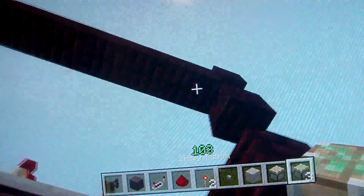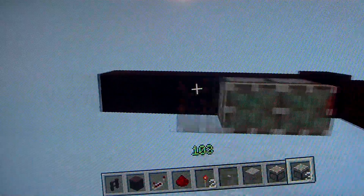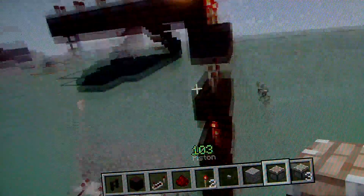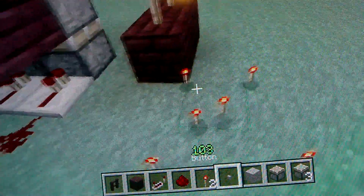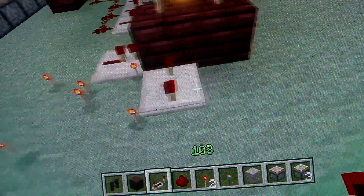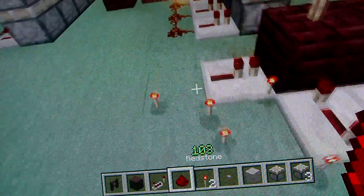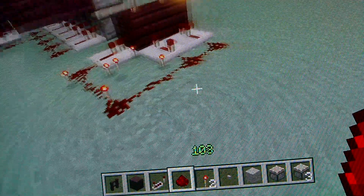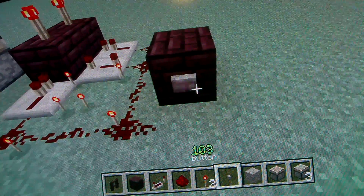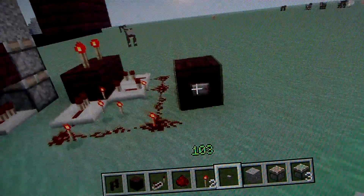And then put your sticky pistons down, then your ordinary pistons. And then you need to do that, then repeat it there, repeat it there at max delay, and repeat it there. And then redstone all the way along like that, then your block with button. Then it should extend both and go back up, like that.